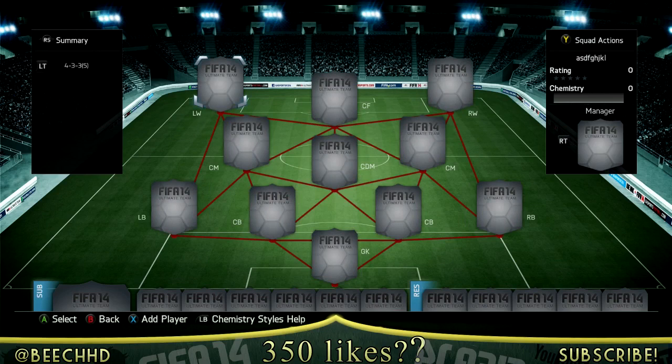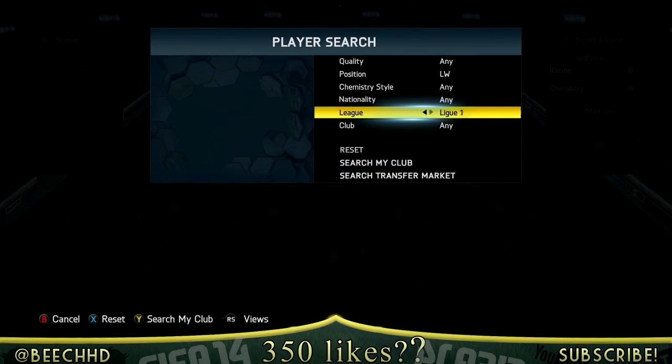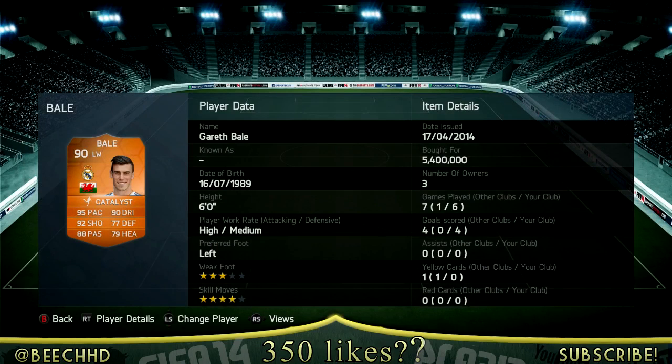They have a new automated service, so as soon as you buy coins it goes instantly into your account. Use code BHBWH to get yourself a 5% discount. From here we are pretty much ready to go into it — it would be great to smash 350 likes on this video, that'd be absolutely amazing. And you can see there we have the 90-rated Bale card.